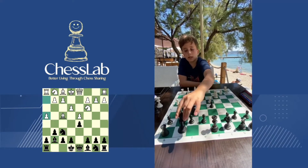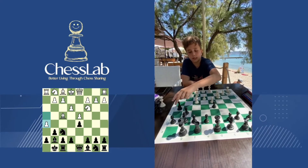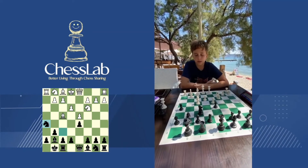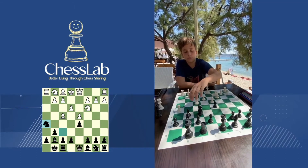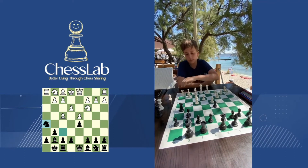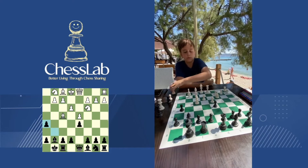h3, castle, h5. Now Black takes with the knight, because if he takes with the pawn, he has a really bad pawn structure. His position is really bad, so he takes with the knight. And now I sacrifice the rook — he has to take.